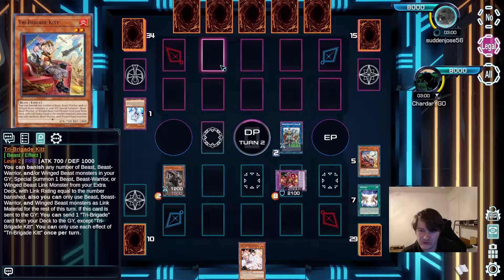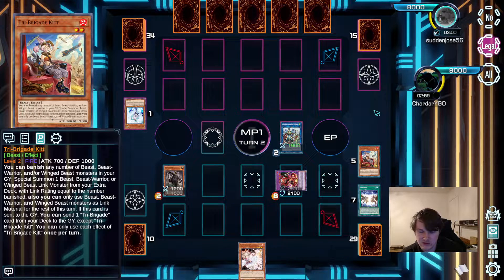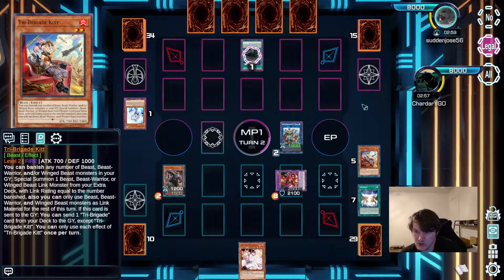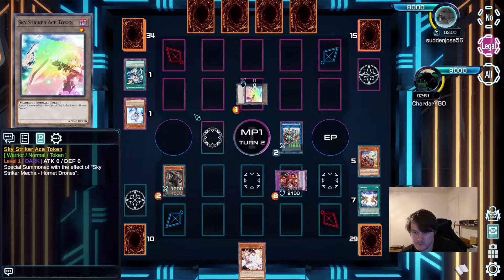This gives us three different ways to interrupt our opponent, with Celestial and Dasher ready to go next turn. Opponent also Veilered us, so they're starting with five cards. Hornet Drones — sure. Opponent summons a token. Tempted to just bounce the token, but we'll wait and see what they link summon.